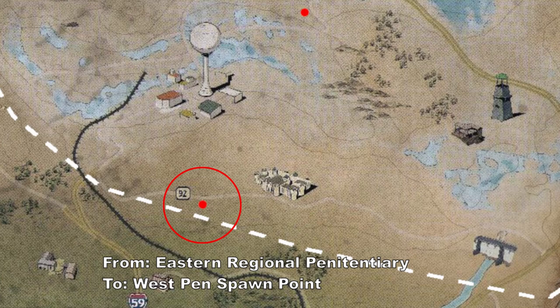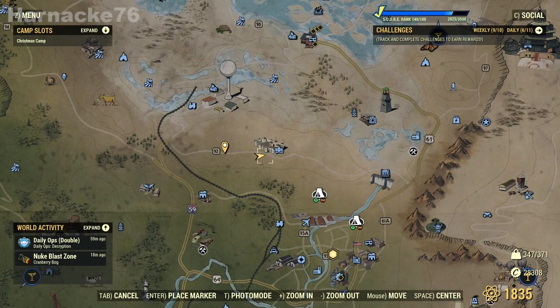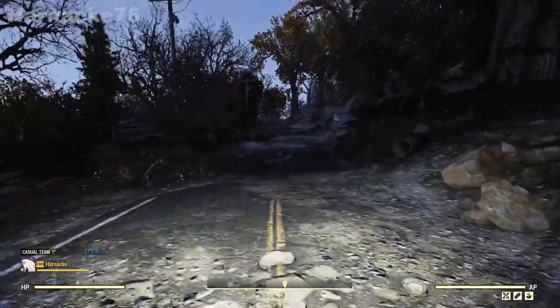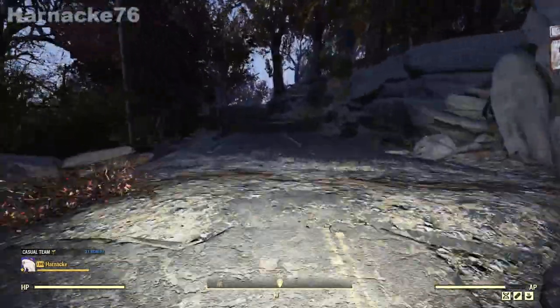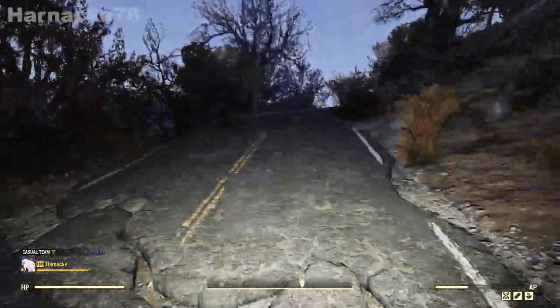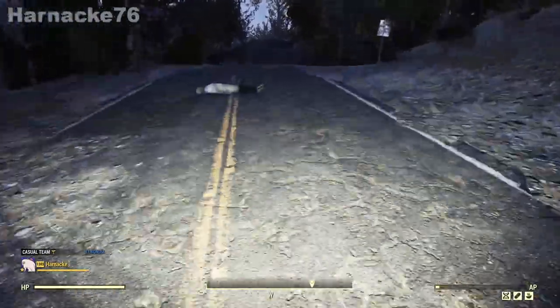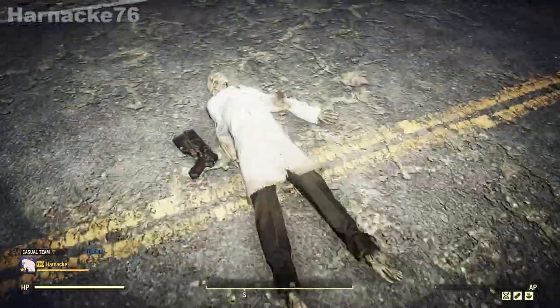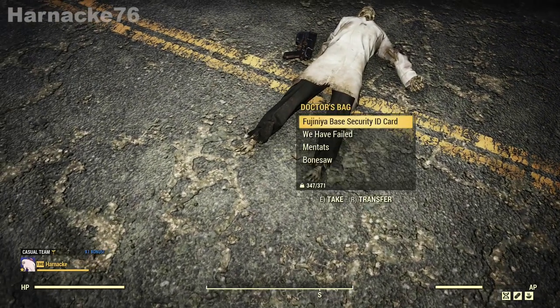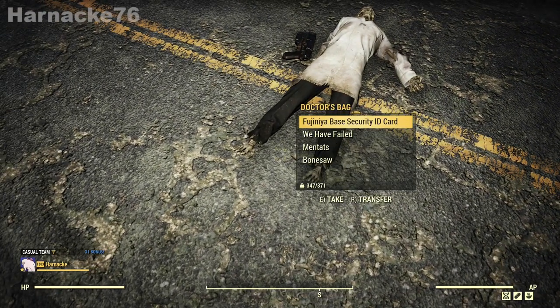Next we're going from Eastern Regional Penitentiary to West Penn Spawn Point. And here we have the Virginia Base Security ID card guy again. His suitcase seems to have sunk into the ground, but you can still access it.